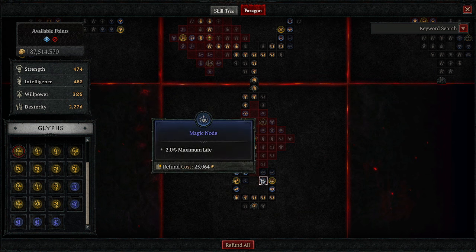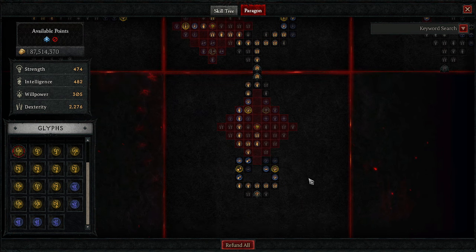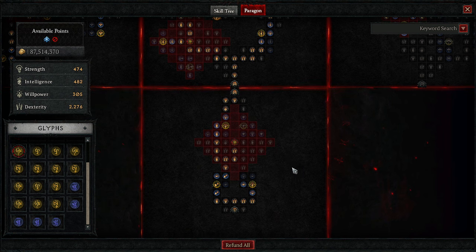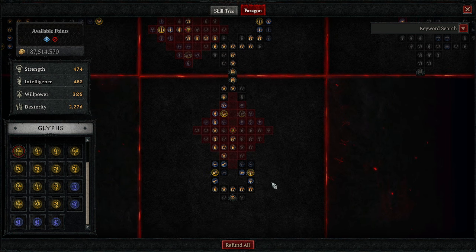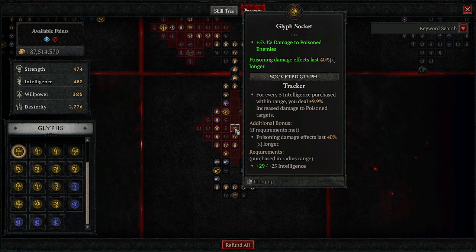If you don't need the life, go a different direction. Make sure you're filling in your slots — you can move things to get more resistances, more health, whatever you need. The first glyph we're using is Tracker, giving us 40% more damage by making our poison effects last 40% longer, which is incredible.